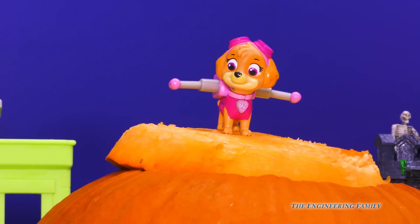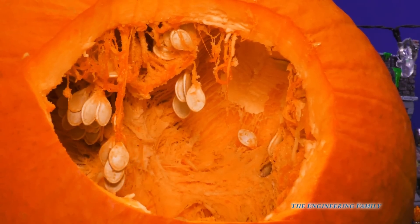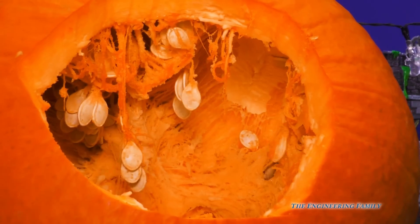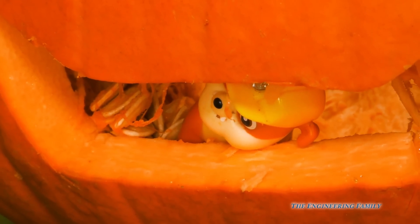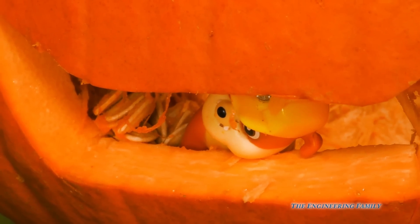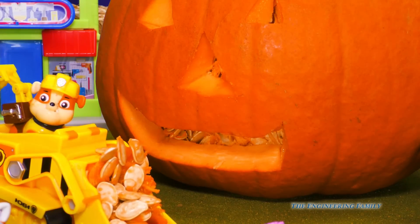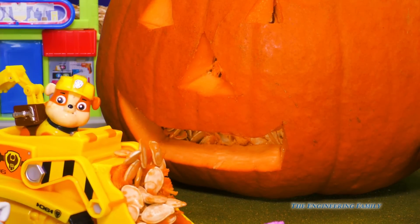I'm gonna use the top of this pumpkin as my nest. Really? Wonder what else we can do. Yuck! Look inside of it. Rubble on the double — I'm gonna jump in. Here I go. Rubble on the double, I'm gonna clean out this pumpkin. I'm inside the pumpkin trying to clean it out. Do you guys see me? Yes. Yeah, Rubble, I see you. Good luck. Yucky. Rubble on the double, I've got a lot of cleaning to do. Look at all these pumpkin seeds and pumpkin guts. Yuck, yuck, yuck, yuck.